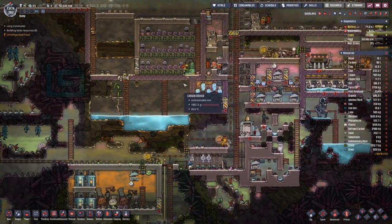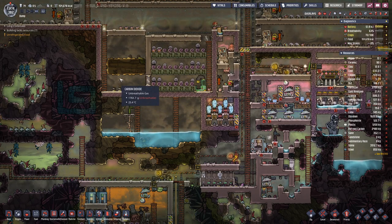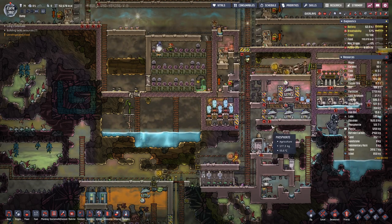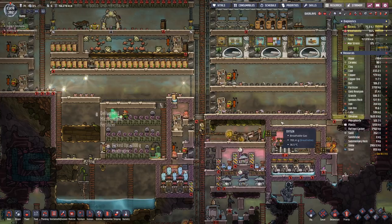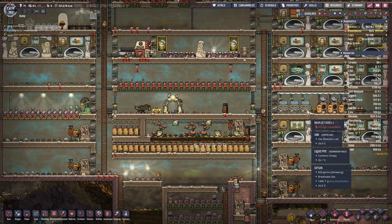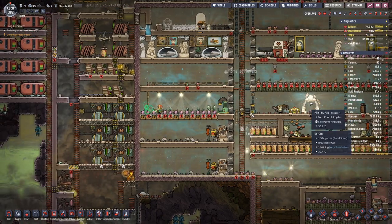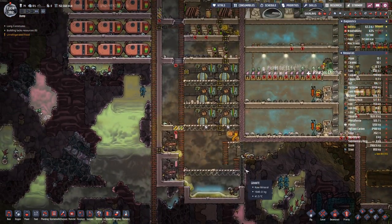Eventually we probably will want to do something with the carbon dioxide that collects up here, but also a little bit of water down in the lower portion. But as long as the big part of our base is covered in oxygen, I'm not really worried about that.